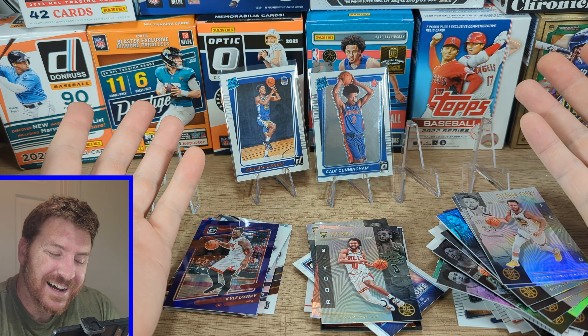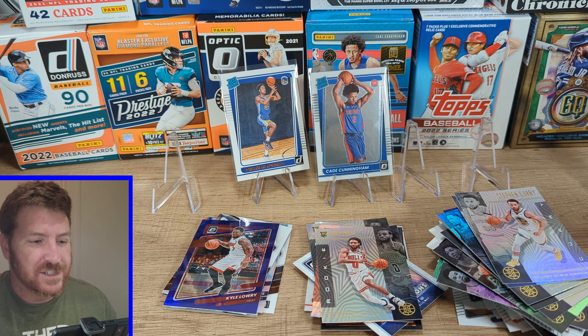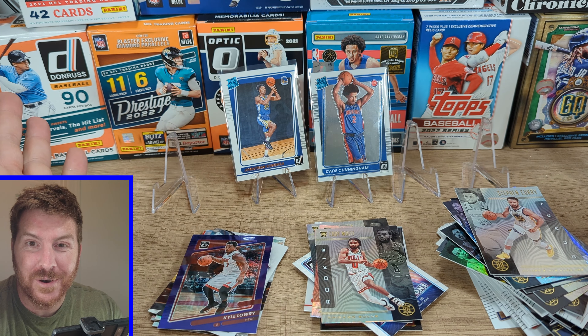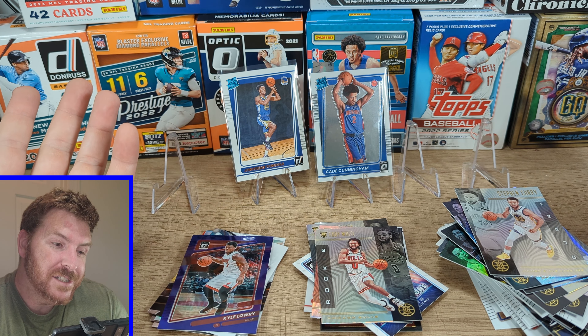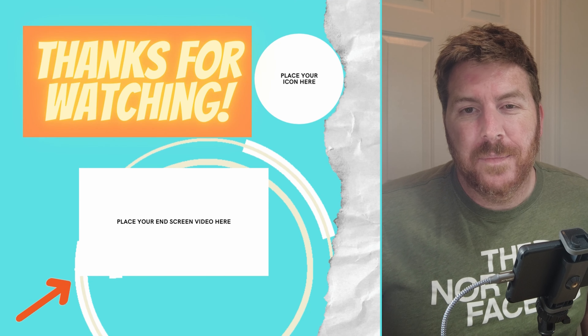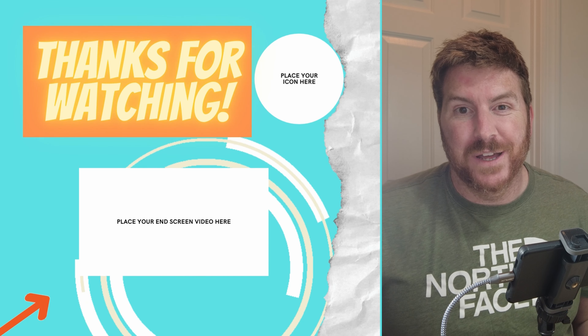$30 — not a great open, a pretty rough open for sure. Jonathan Kaminga rookie, Cade Cunningham rookie, a couple of inserts — not much going on. Thank you guys for watching. We'll see you next time, hopefully with a better rip. If you guys liked that basketball rip, I know you'll like this other one — it is much, much better.